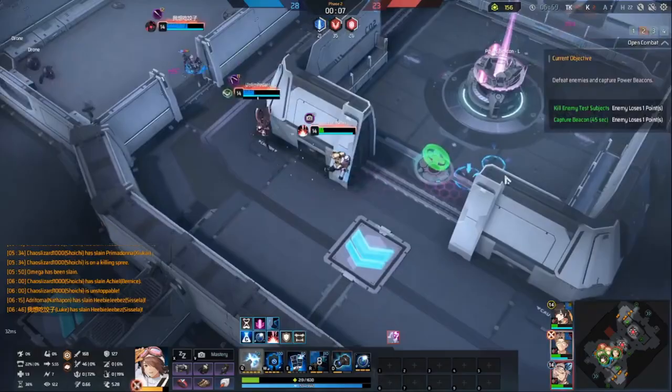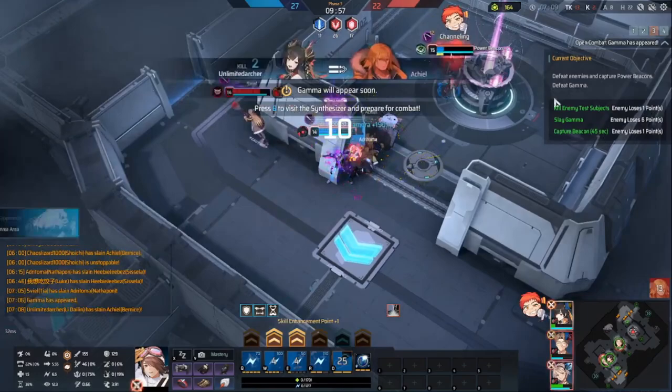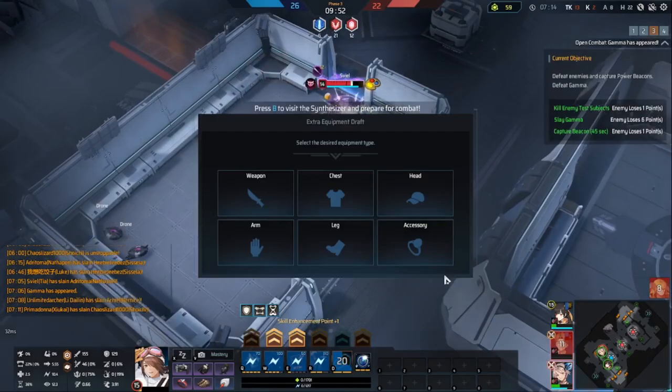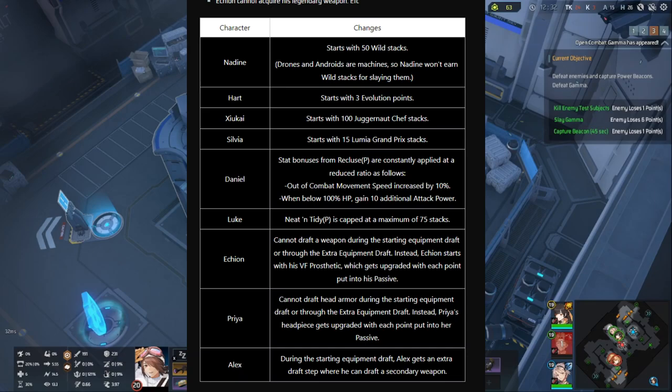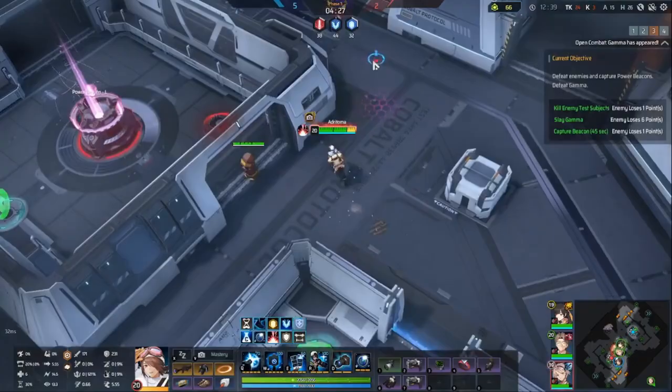I think the biggest tip I can give is whenever you die, immediately start spending those credits. Start buying and upgrading your infusions or start re-rolling for your gear, because the sooner you can get back into the game to help your team, the better. To wrap up, some characters with unique passives got some changes and damage numbers are going to vary game mode to game mode. So if you're wondering why Adriana is doing less damage in this mode than she was in solos, that's probably why.